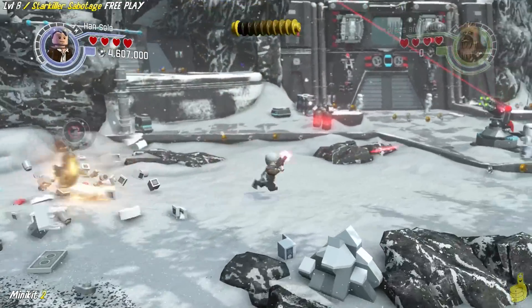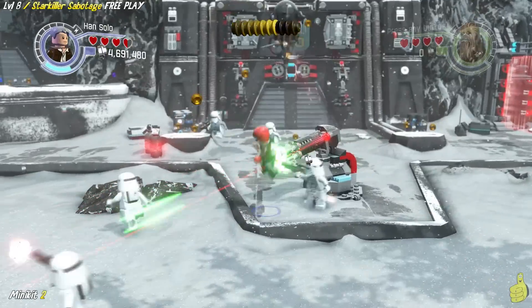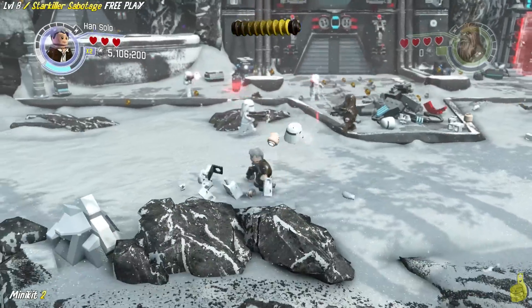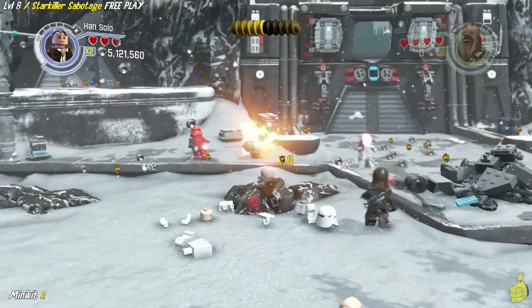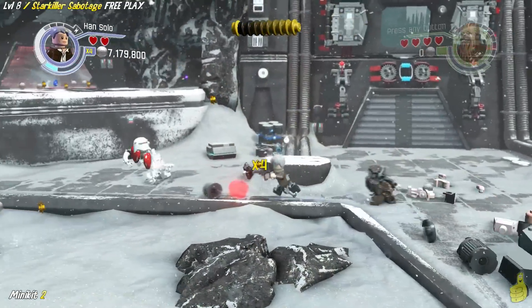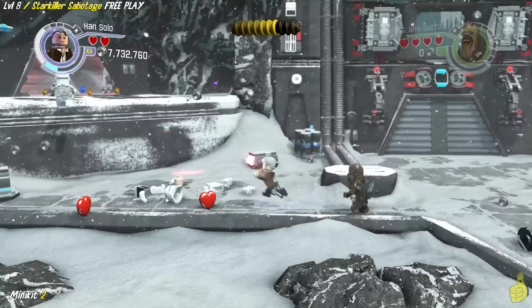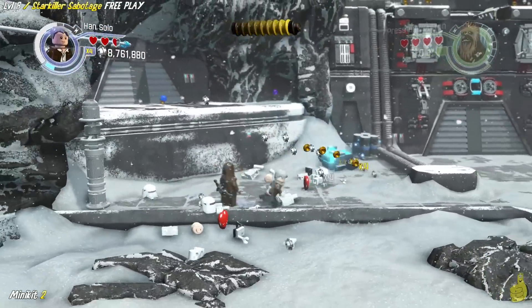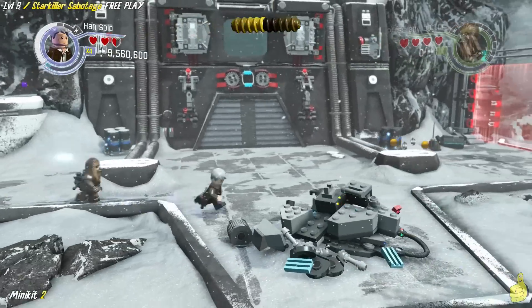Once we get across that cliff edge there, we find ourselves getting attacked by some stormtroopers. But also there was the fourth probe droid — I actually took him out right at the beginning of the butt slamage there. We've got four of the probe droids done, and the last one is actually on the other side of the laser field wall on the right-hand side.